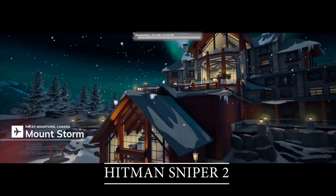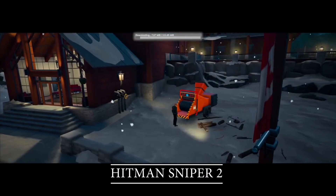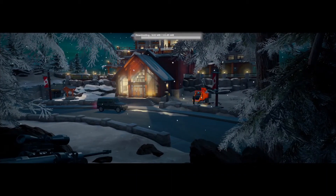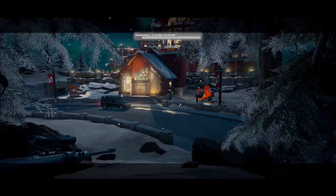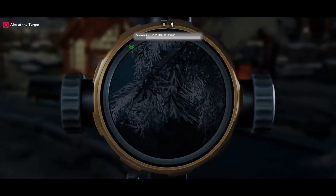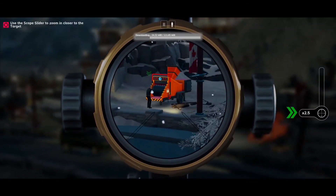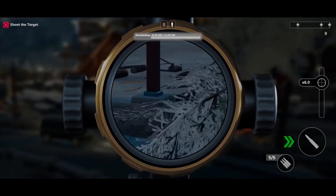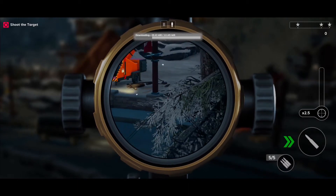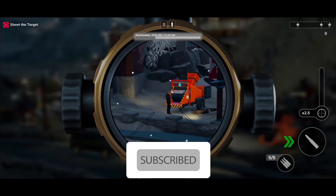Second on the list is Hitman Sniper 2: World of Assassins. Hitman Sniper 2 is the second installment of the spin-off based on the Hitman saga. This time Agent 47 is joined by a new group of elite killers and you can only use one sniper rifle to complete all your contracts. One of the main aspects of the Hitman saga is the freedom it gives you to carry out any assignment, and Hitman Sniper 2 is no different.